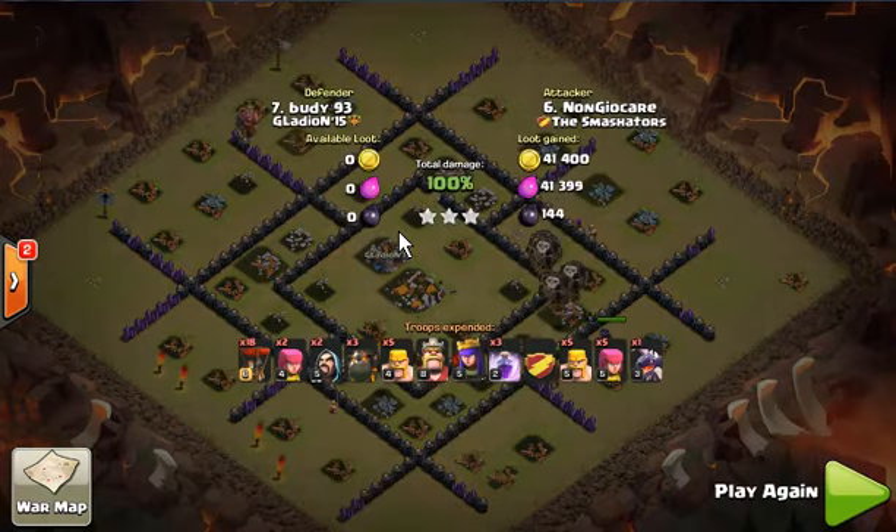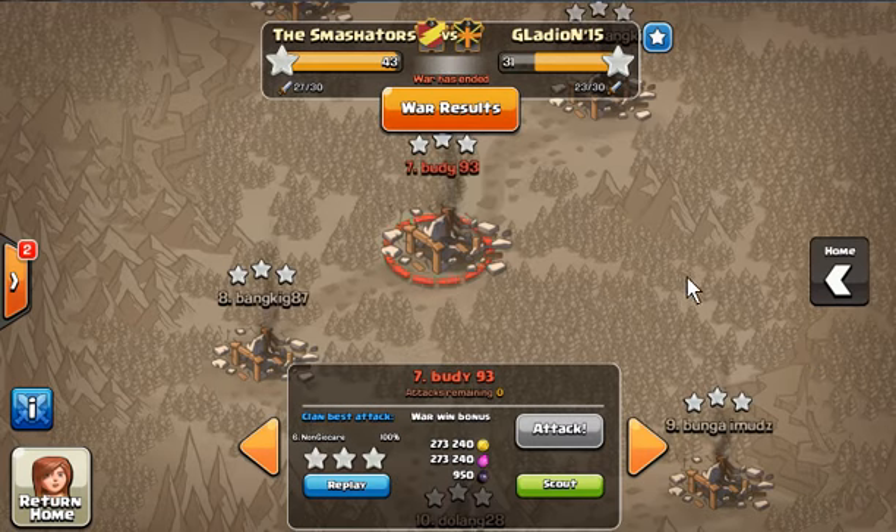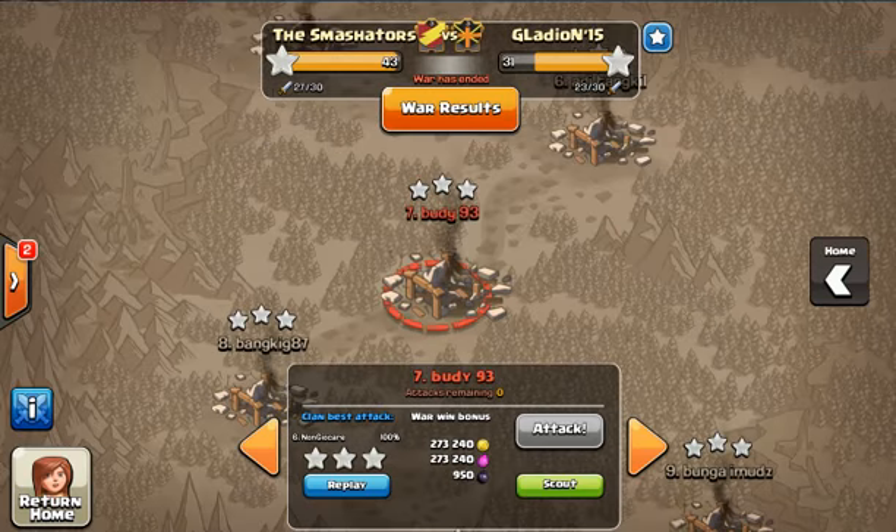This is kind of an unfair battle because Town Hall 8.5 can bring you a three-star against Town Hall 8 very easily, and this is very beneficial for your war. I hope this helps with your planning for Town Hall 8.5 — it is very beneficial in war. Good luck!